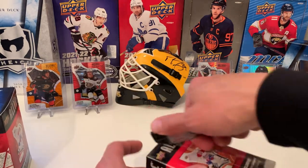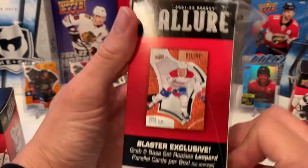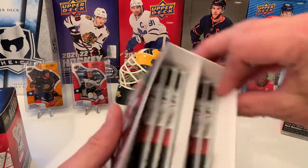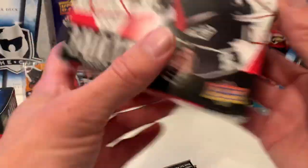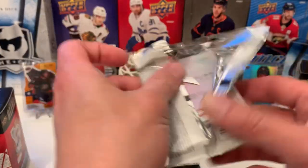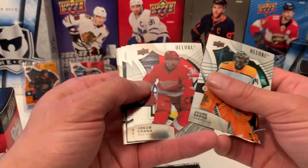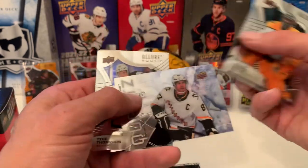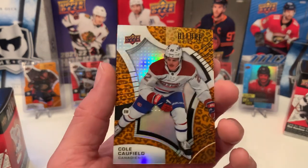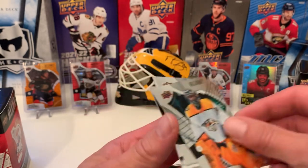Box one done. Let's see what we get in box two — looking for Cole Caulfield, but I also want a Zegras or a Cider. All Montreal cards — is that a good sign? UC Soros, Jacob Rana, Nathan MacKinnon, Sidney Crosby on the Quartz, Rookie Tice Thompson. And there he is — Cole Caulfield! You ask and you shall receive. Awesome hit, I'll take it.